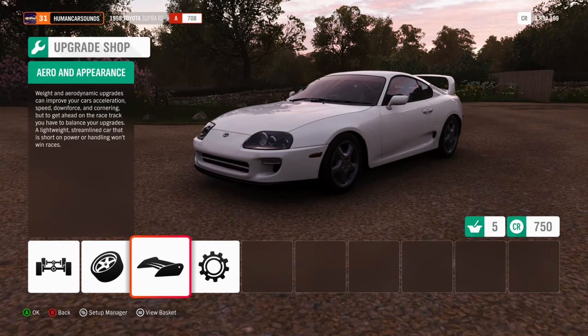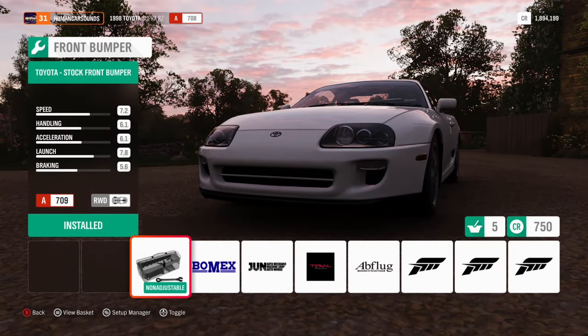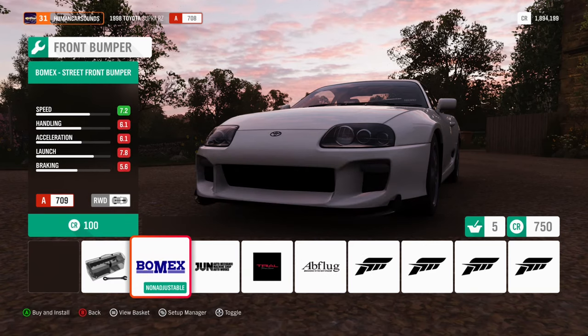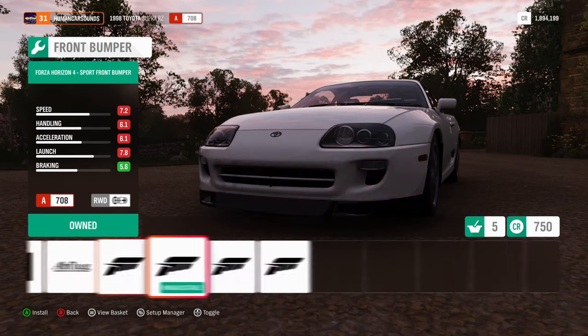I guess that's it for power mods, and we can start doing some looks department. Now, I'm running the MVP front lip, and I don't think they'll probably have it in this game. I think mine's a V1, or maybe it's a V2, but I'm not too sure. But if you want to get a front lip for your Supra, go check out ProSpec Imports - I'll put a link down below this video.